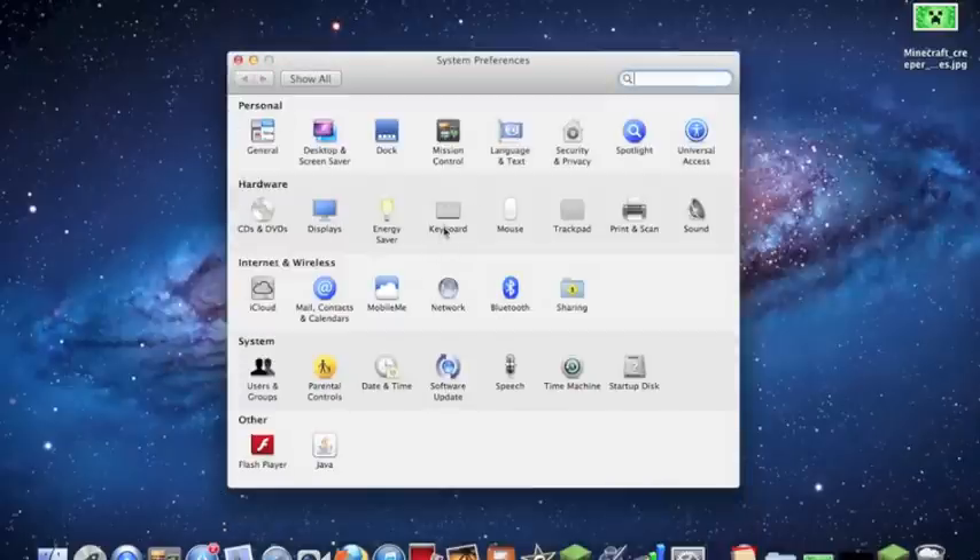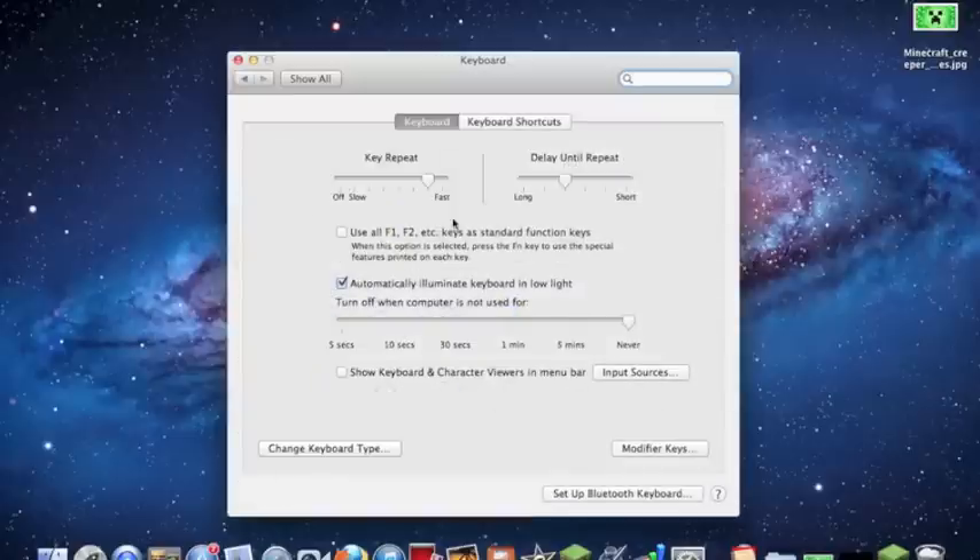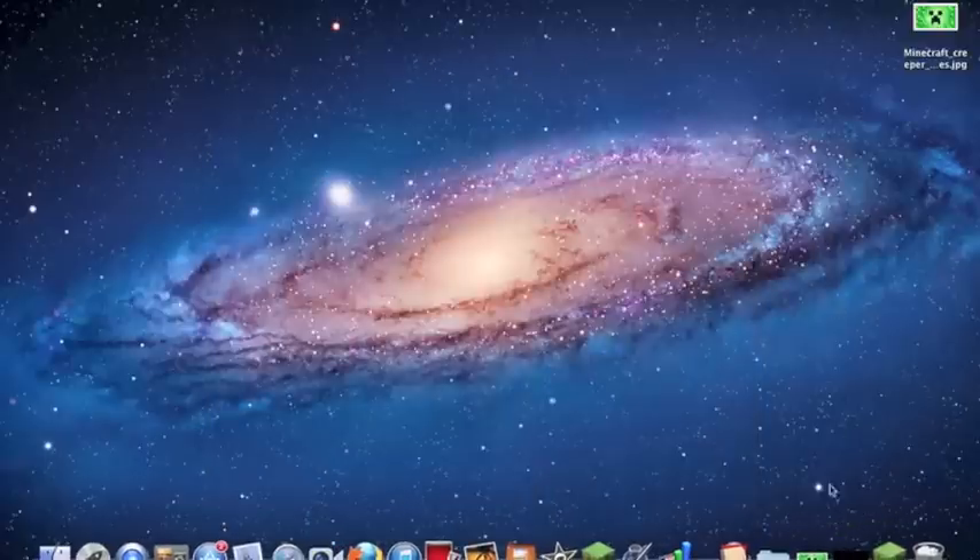Under the Hardware section you should see a Keyboard icon. Click the Keyboard icon and there should be an option that says 'Use all F1, F2 keys.' You click that to enable it until you see a checkmark. There we go — you're finished with that step.